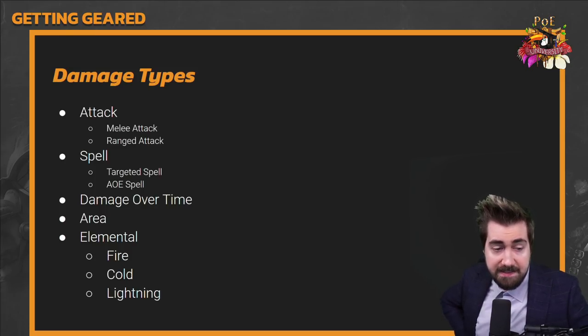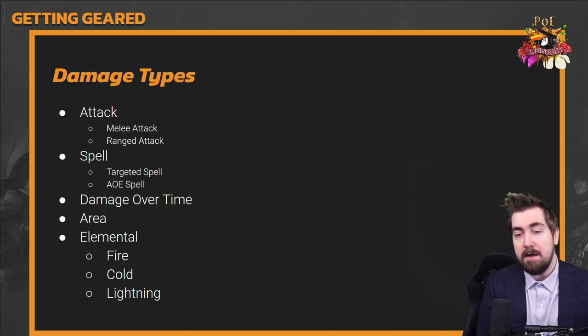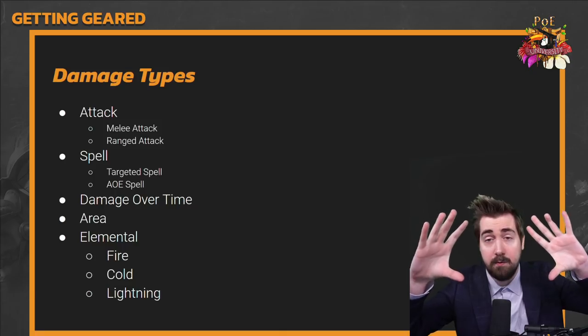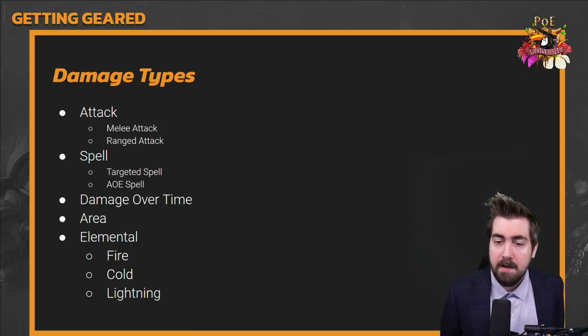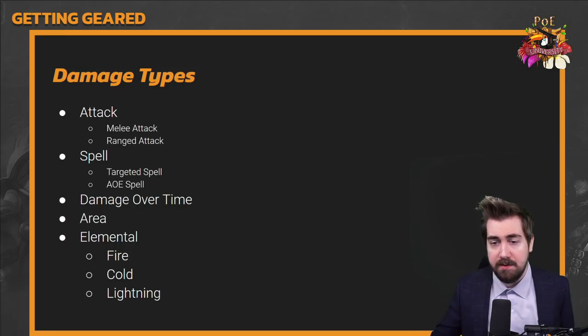Spells are very different — there are no weapon requirements for any spell. If you're completely unarmed, you can cast any spell. There are spells that are damage over time (degens), spells with large AoE like Cold Snap where you click and it creates an area of effect on the ground, and projectile spells like Fireball where you target a direction and it fires in that direction.